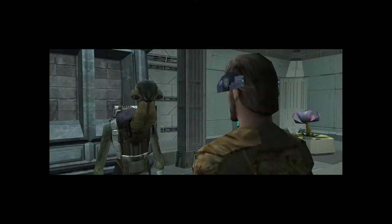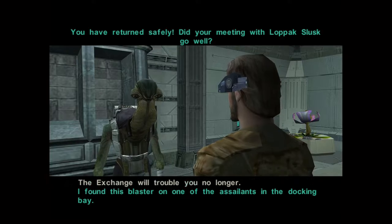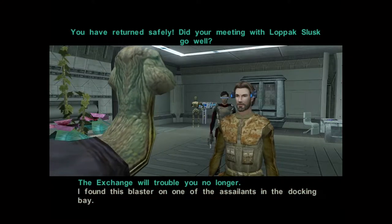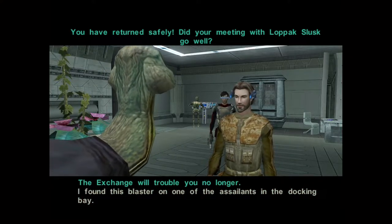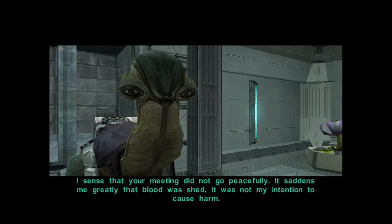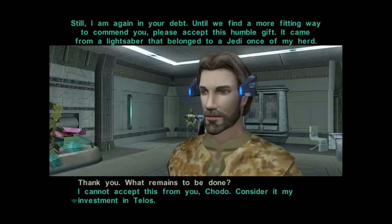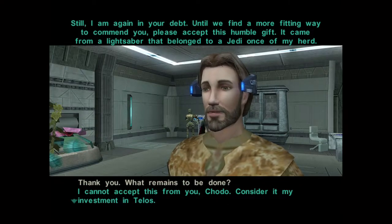Chodo Habat says I've returned safely and asks if my meeting with Lopax Lusk went well. I respond: the Exchange will trouble you no longer. He says he senses the meeting did not go peacefully and it saddens him that blood was shed. It was not his intention to cause harm, but he is again in my debt. He offers a humble gift — it came from a lightsaber that belonged to a Jedi once of his herd.